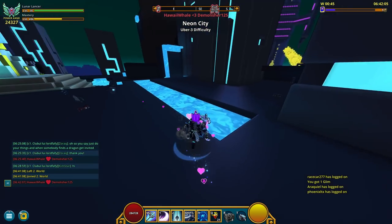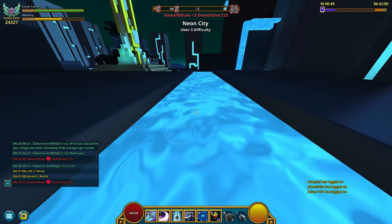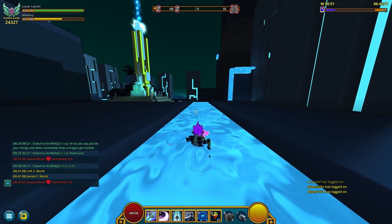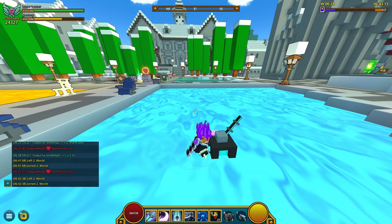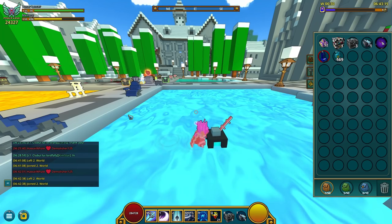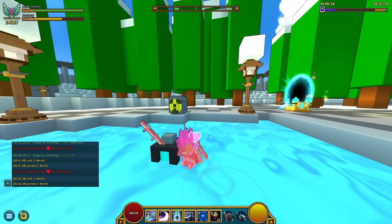Unlike Lava, fishing in Plasma literally doesn't harm you — it only lowers your energy. Looks like I am fishing while sitting in Plasma.